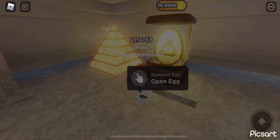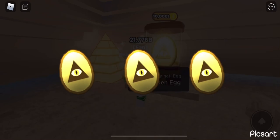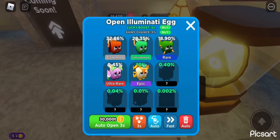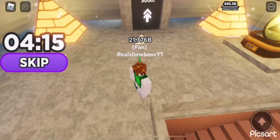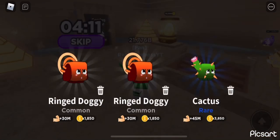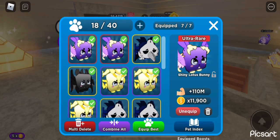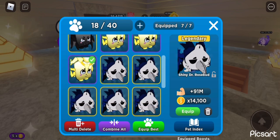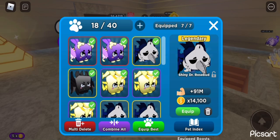This is the new egg, which just costs 10 trillion coins. It's pretty okay, I guess. I've already hatched a shiny pet from this. The epics — here's the ultra rare, 110 million coins. And here is the shiny angelic, 150 million. It's better than new pets.